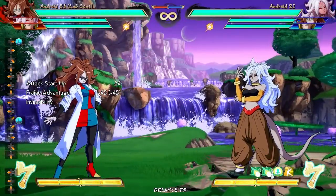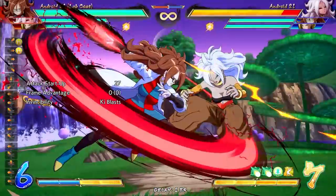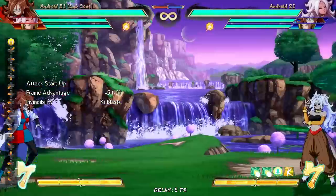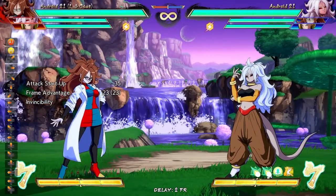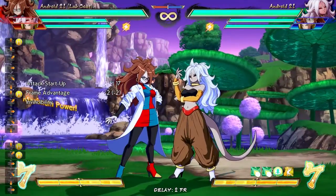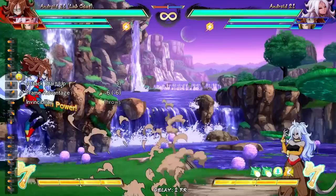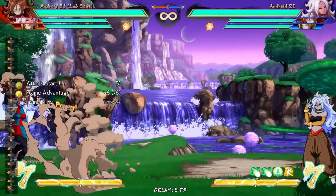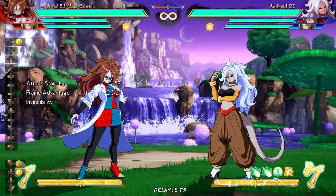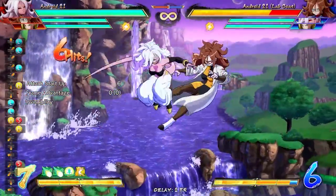Her Lariat is performed by pressing 236L, M, or H. The medium and EX versions of this Lariat go full-screen, and they go through key blasts. It's easy to use in tandem with an assist to gain frame advantage by calling it after you make the opponent block the Lariat, and you can get a really easy approach and get your offense going. Her Lariat, when done perfectly off the ground with a Tiger Knee input, can be minus 2 on block if done somewhat close, and even or plus on block if spaced from really far. You can also instant air dash back and then do a Lariat right before landing to get this more advantageous block stun. Be careful though — you can be 2H'd out of the Lariat.